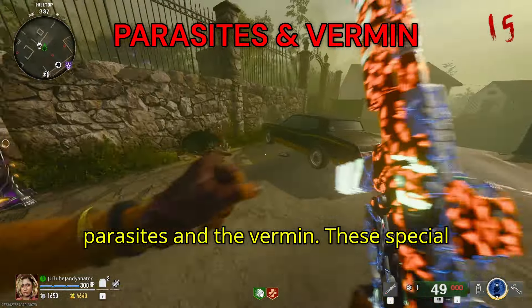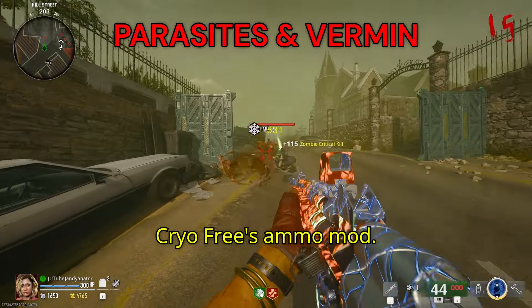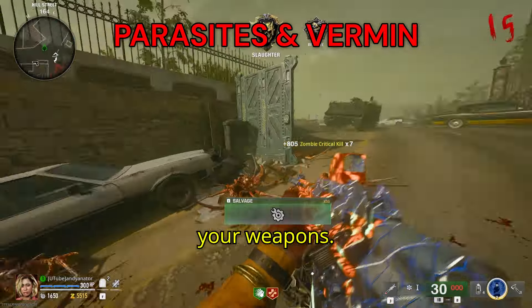We're going to start off with the parasites and the vermin. These special zombie types are actually vulnerable to the Cryo Freeze ammo mod. So if you're looking at doing extra damage to both the vermin and the parasites, equip Cryo Freeze on any of your weapons.